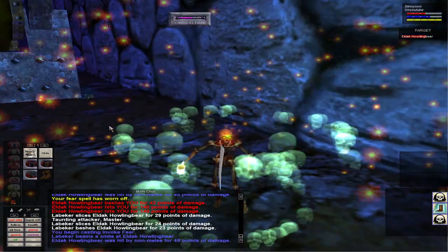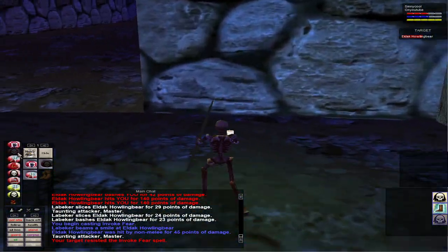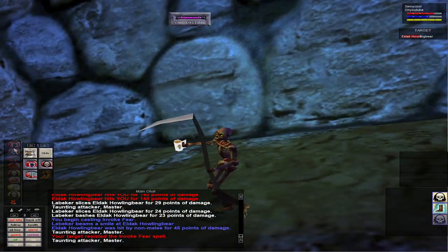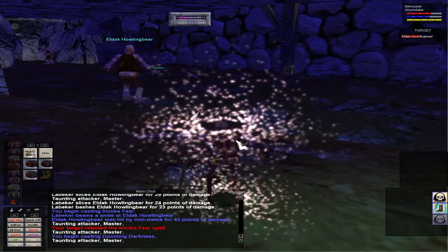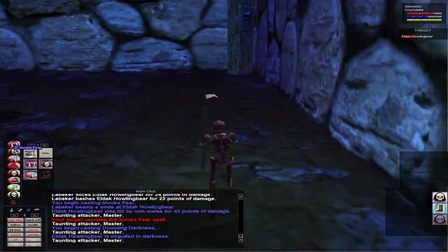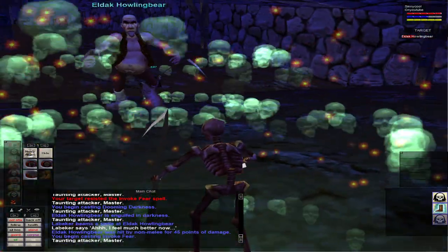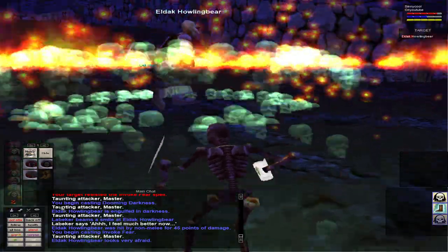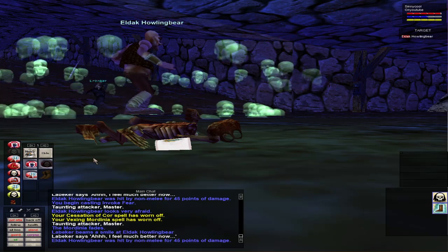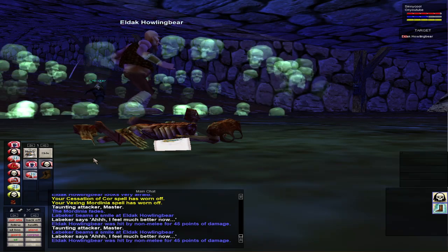That's the best part of fear kiting — as long as your spells land you can kill almost anything, as long as you can get the snare and the fear on it. He's running over to hit me so I'm going to run away and fear again — he's snared so it's all good. He resisted, that's fine, we'll just run around, he's snared. I'll get another fear on him and then I'll be able to sit for the rest of the fight. I cast the wrong spell — of course as soon as I do a video I mess up — but he's feared again and my pet's going to beat the crap out of him.